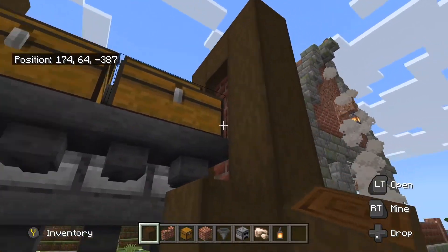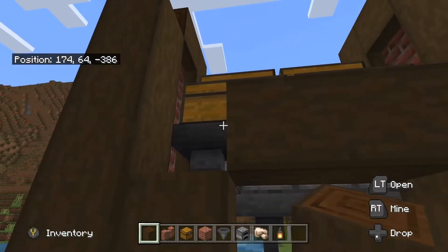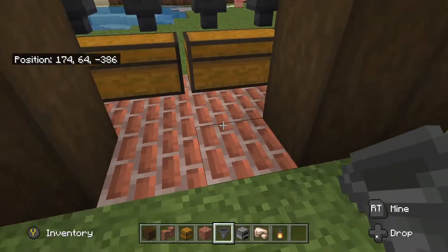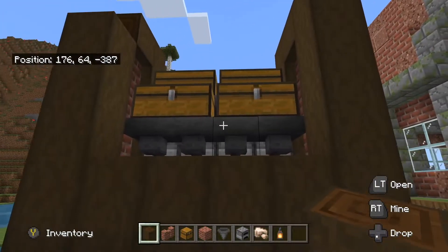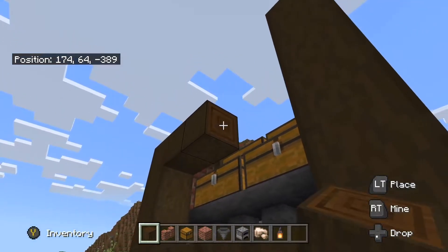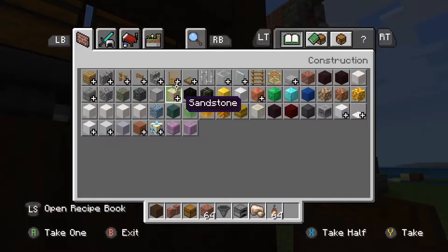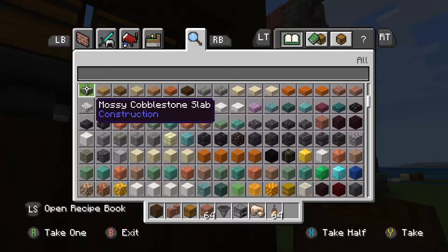Let me see here — I know what we're gonna do. This is gonna be nice. Put that there. So we're gonna just build this up like this. And then we're gonna go one, two, three, four. And then we're gonna go get a spruce — trap doors. Where are the trap doors at? Okay, here we go.